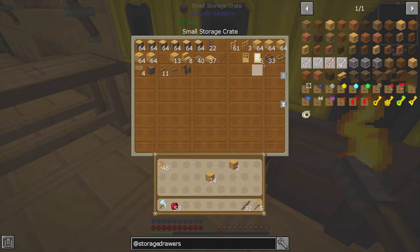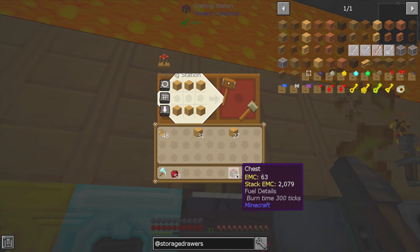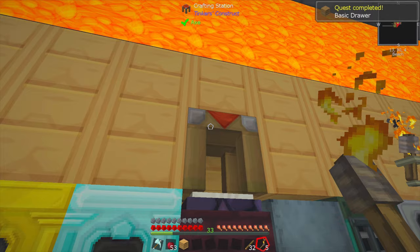Maybe for the sake of demonstration we should do both. So we've got our planks like so, and we put our chests in the middle. Look at that — we got ourselves a basic storage drawer. We needed to do that to complete the quest anyway.